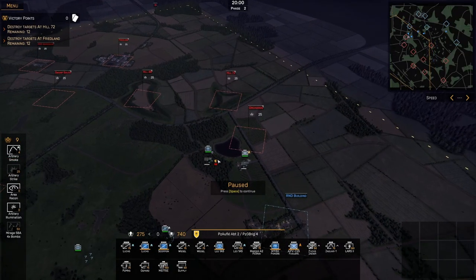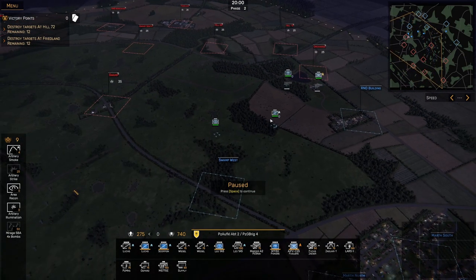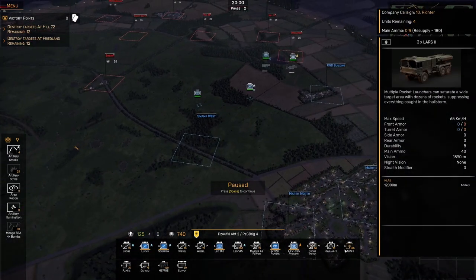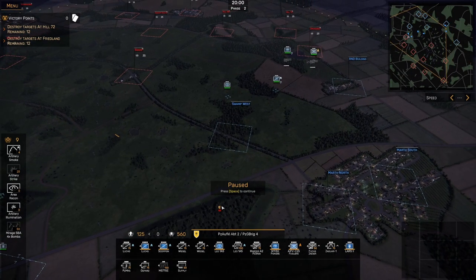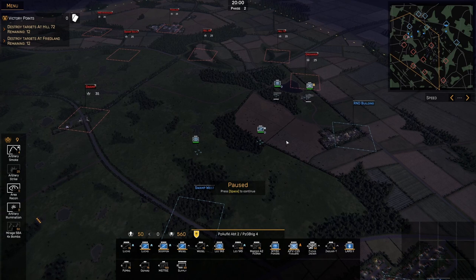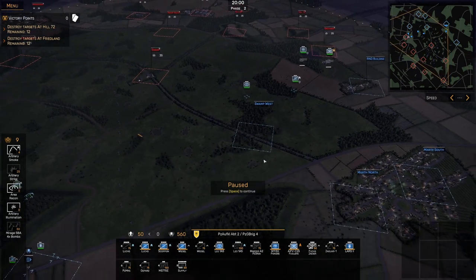We left it last time with our infantry in these woods near the orchards. We should be able to take the orchards right away. Just have a Scorpion and a Leopard platoon coming up in support, so I'm going to bring those up here, make sure we get some eyes on what's going on. We've got 275 points in reserve. The first thing I'm going to do is call in a Lars - the Multiple Rocket Launcher. Then I'm going to bring in a Weasel, and this will help flank. If we see especially some HQ units in the back that are open, we can get around and take those out with the Weasel really quickly.